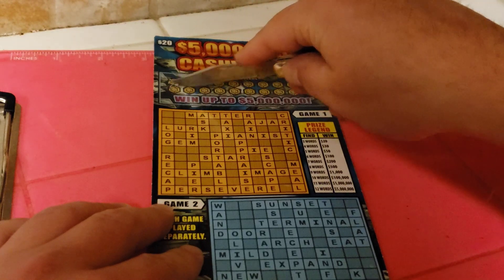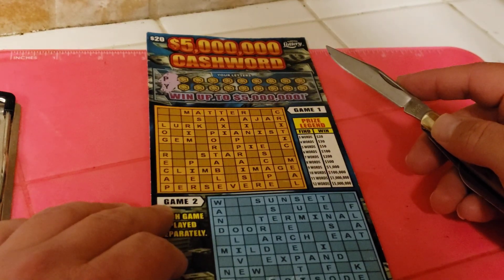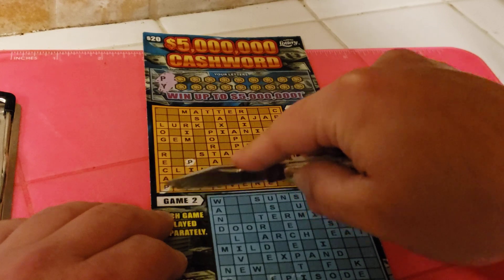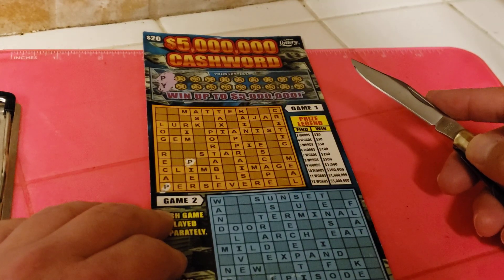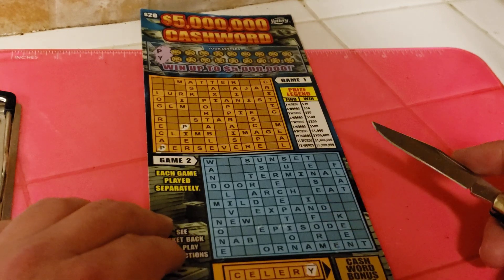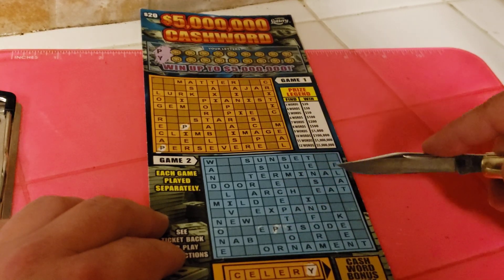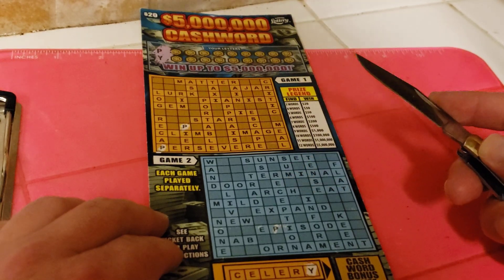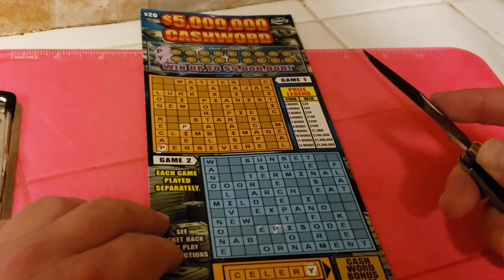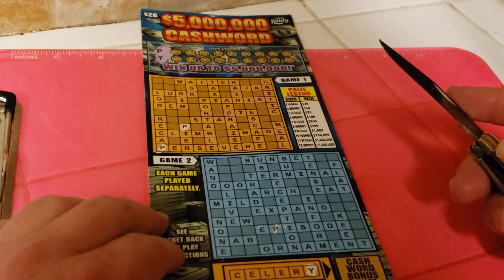I'll do two letters at a time for both puzzles. I always scratch and scan these with the app, in case I miss a letter here and there, just to verify. P and Y — nope, I'm not seeing any others at the moment.